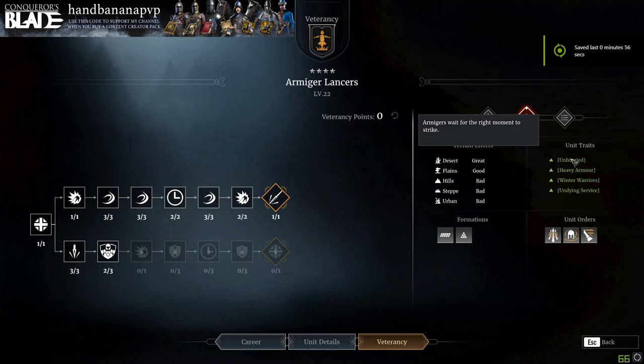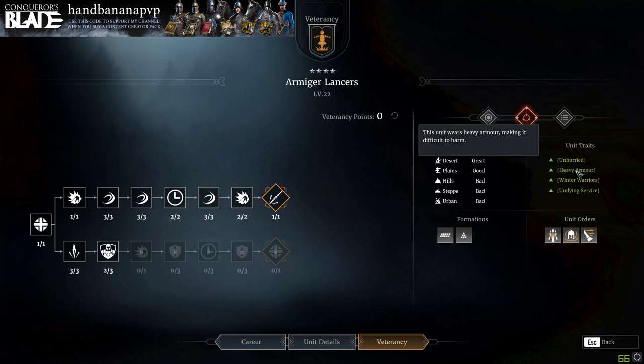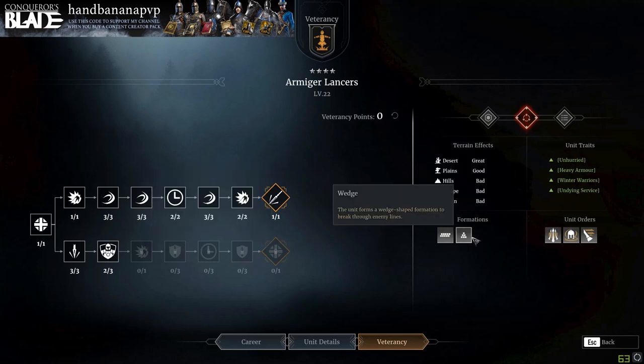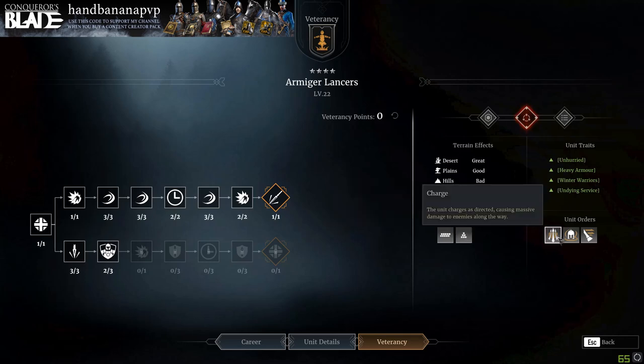Moving on to the traits and abilities — we have Unhurried, which means the armor goes away for the right moment to strike, which I definitely find to be true especially in their cover commander. Heavy armor making it difficult to harm — it doesn't say fireproof, and I haven't tested whether fire stops them like regular fire. The unit recovers 0.25% of their max health every second passively, which would double on the bottom line, but after doing the math, it really isn't enough to consider going the bottom line. They get a regular charge like any other cavalry unit, but they also get a cover commander where they follow their commander moving at high speed and inflicting normal attacks at a high rate.